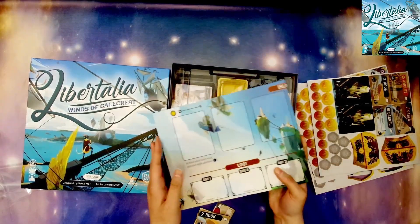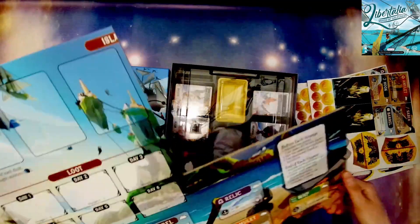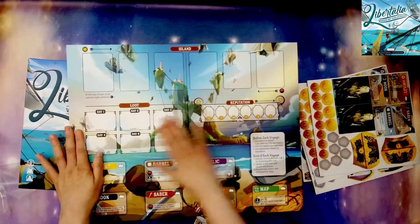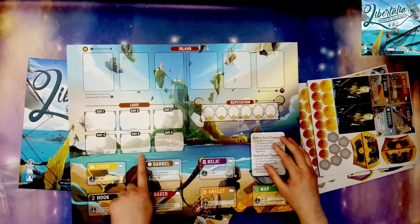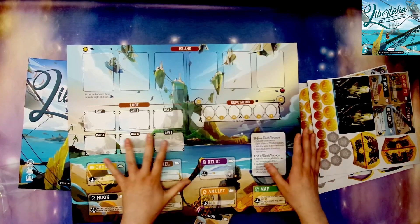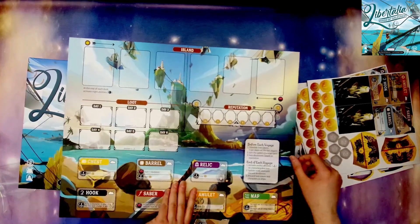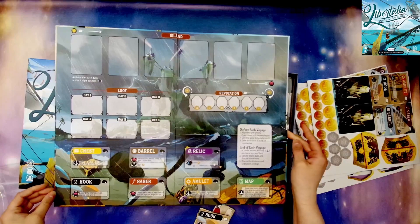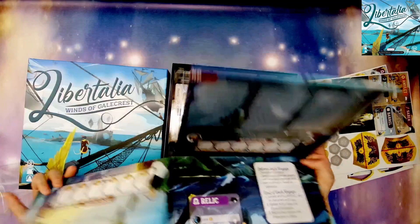And then we have the player board. I think this is the friendly side. It comes with voyages one through three, voyages two through three, and voyages three. So you can easily see how many days you have on each voyage — nice little reference right there. And then we have the stormy side, which is the meaner side. That is very cool.